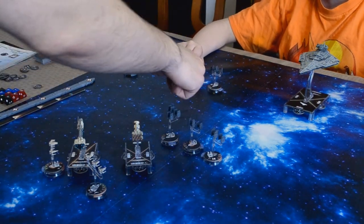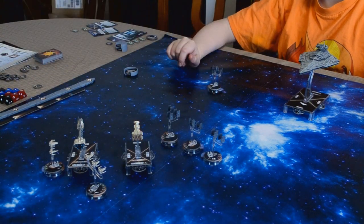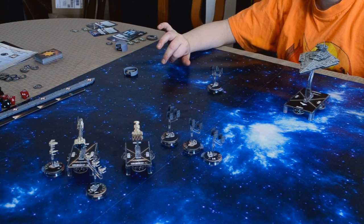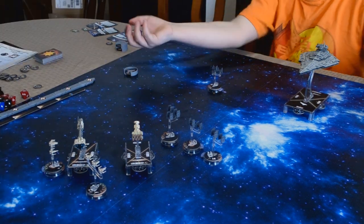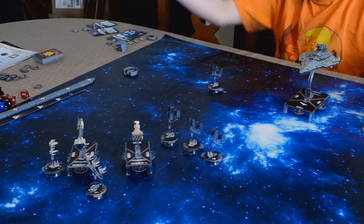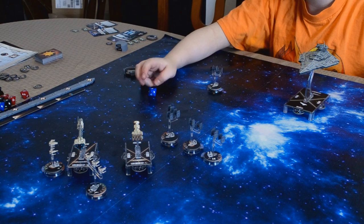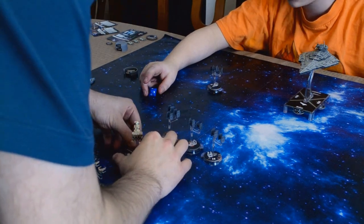So you're going to attack with this one. Swarm doesn't kick in because you have to attack an enemy squadron for that. Your attack die is one blue die for the Corvette. You got a hit. I'm going to go ahead and redirect the damage — I think it's an adjacent hull zone.